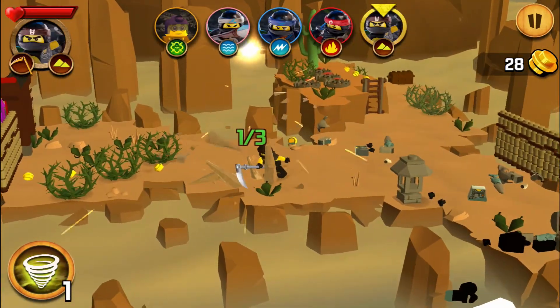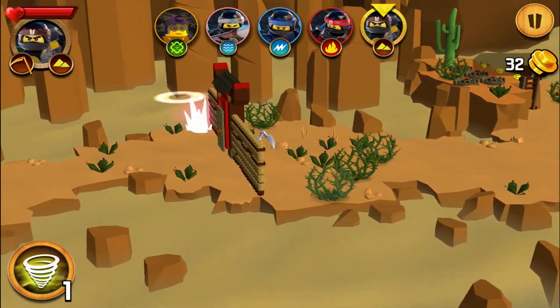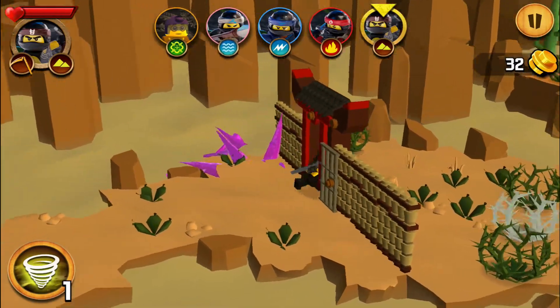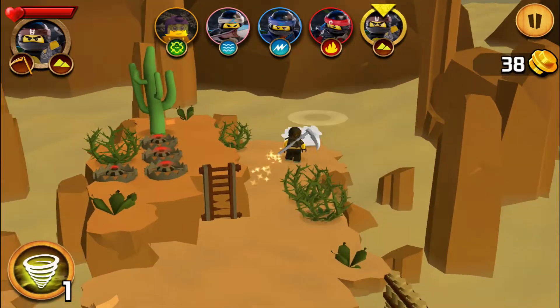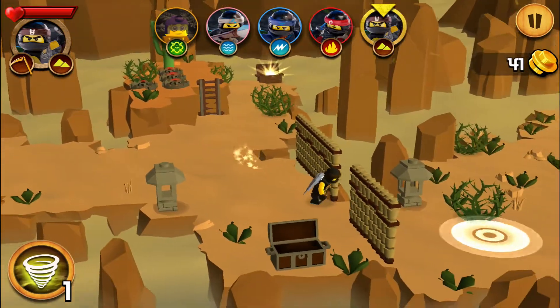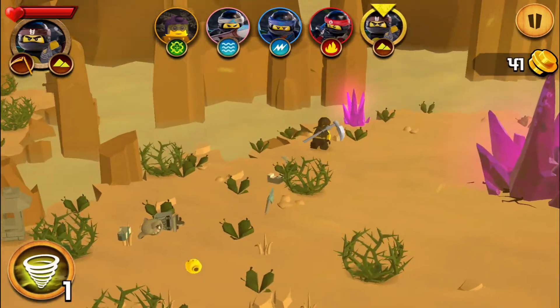Coal is here. Please break this. Let's go. Where is another crystal? It's here. Okay coal. There is a wooden chest so we have to go to this chest. To the free chest. Okay and this level is cleared.